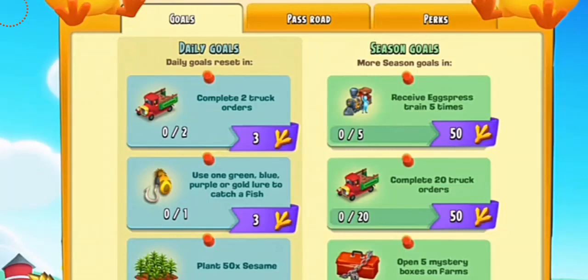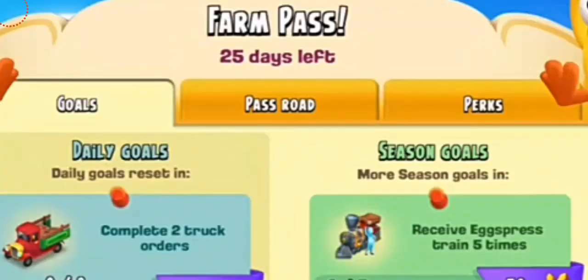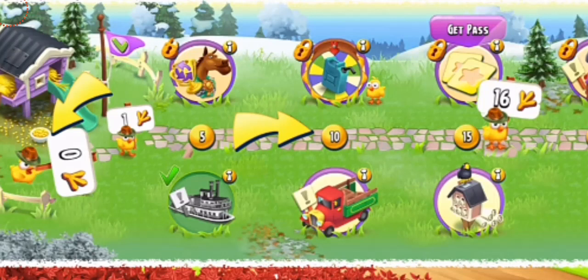That's kind of challenging compared to the daily goals. On the top you can see how many days are left in the season — for example, 25 days left — and below that is your pass road. This is the pass road on which the chicks are going to walk and you're going to unlock them to come back to your farm. The chicks are only going to stay there till the season is active; once the season ends, the chickens are all going to run away and you'll have to wait till the next season.